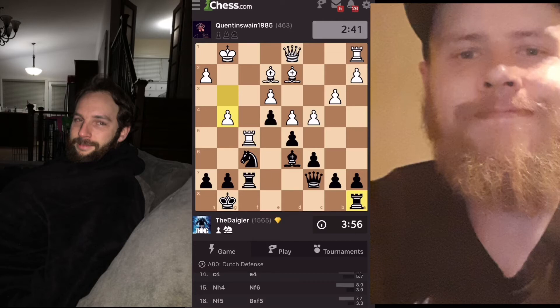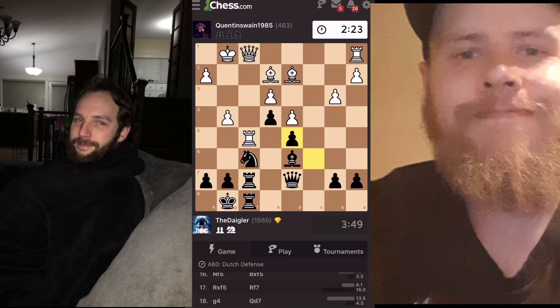I could take that pawn over there, but I feel like he'll make the mistake and push the pawn, attack my knight, and then I can grab his rook. I missed the opportunity of grabbing that pawn and checking him, but we still have huge control. That's protected by our knight, so we don't have to worry.